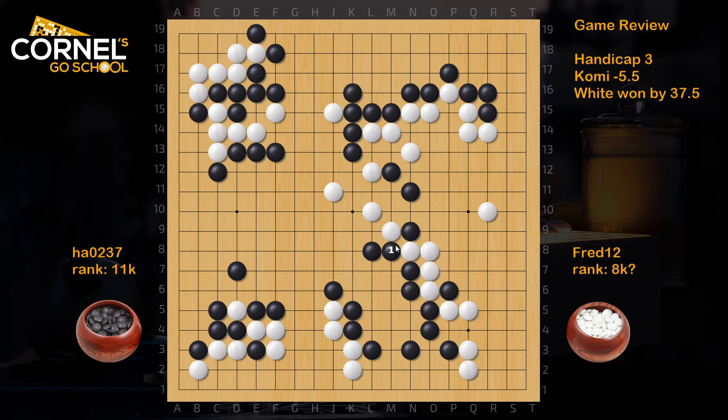If black cuts, white will probably play some atari here. Then black should try this move. There's a better move - atari, atari, go. Actually this works, because when white cuts, this is dangerous - atari and capture here. So it's impossible for white to cut these stones. Black also has this atari first, and then.